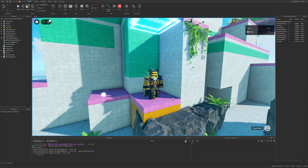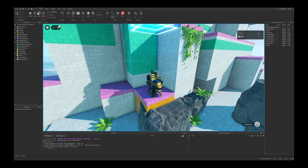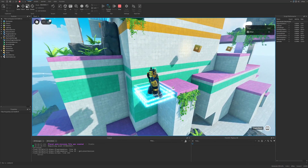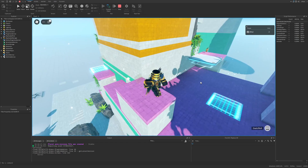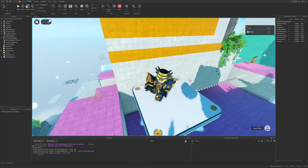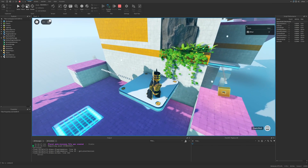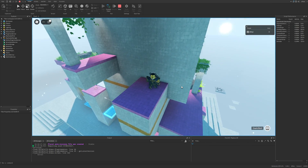We have these one-way platforms that work exactly as the name says — you can jump up through them from underneath. Following this level we have some coins that we can pick up, which get added to our score on the leaderboard. There are also some moving platforms, and that's basically all the gameplay mechanics from this level.